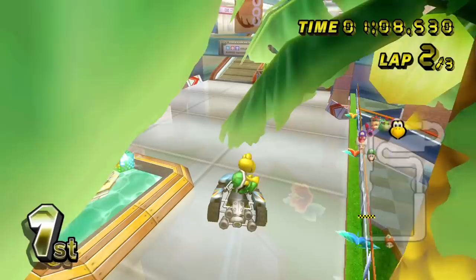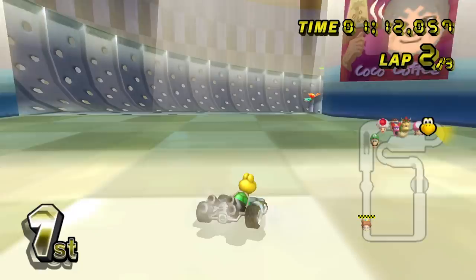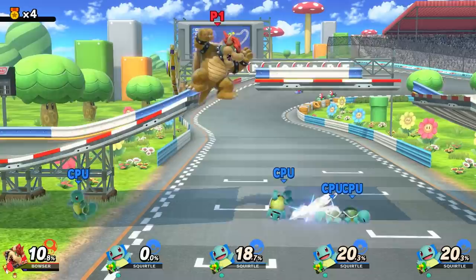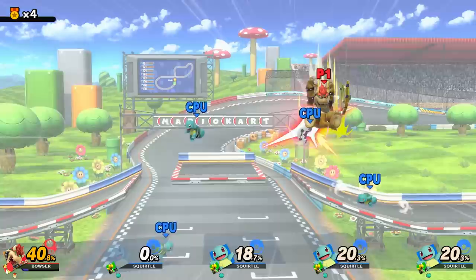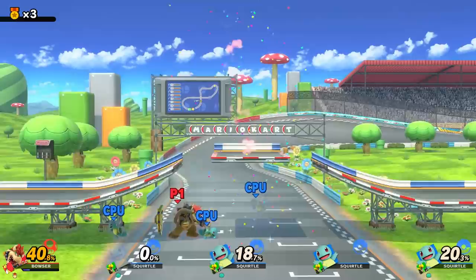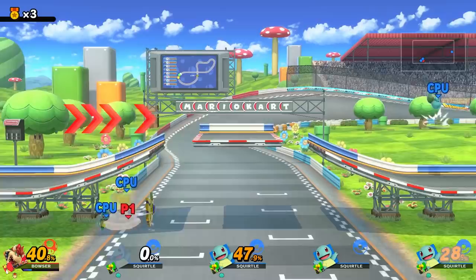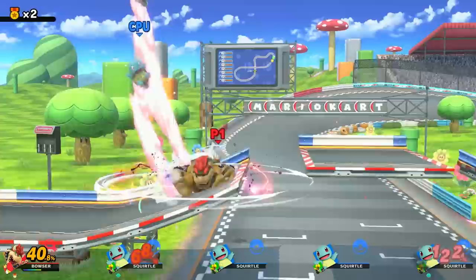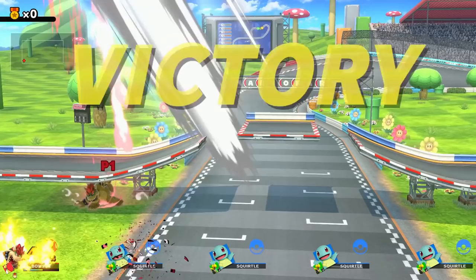Our next spirit is the Standard Kart, number 86. While every Mario Kart game has a standard kart, this one specifically comes from Mario Kart Wii. The spirit fight is against four green Squirtles. Squirtle's green shell naturally matches up with the Koopa's shell color in the spirit art, and there are four of them because they each represent the shells visible on the spirit — three spinning around Koopa and the fourth being the one on Koopa itself. The Squirtles will favor their side special, which attacks using the shell, and the item spawn is the green shell item. The stage is Figure 8 Circuit, which accurately fits the spirit since both originate from Mario Kart Wii. The song is Mario Circuit from Super Mario Kart, representing Mario Kart as a whole.